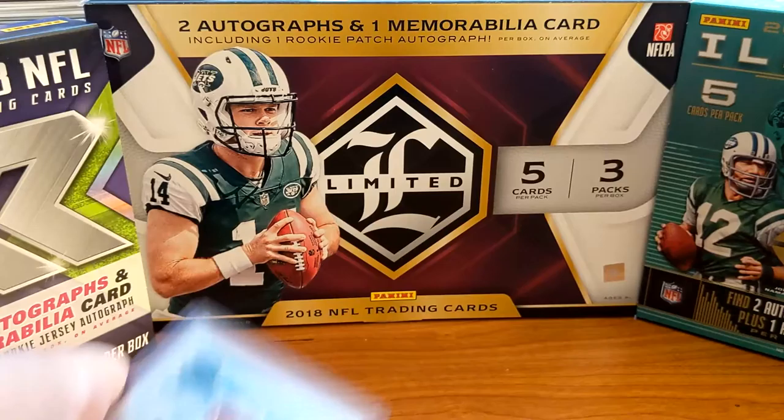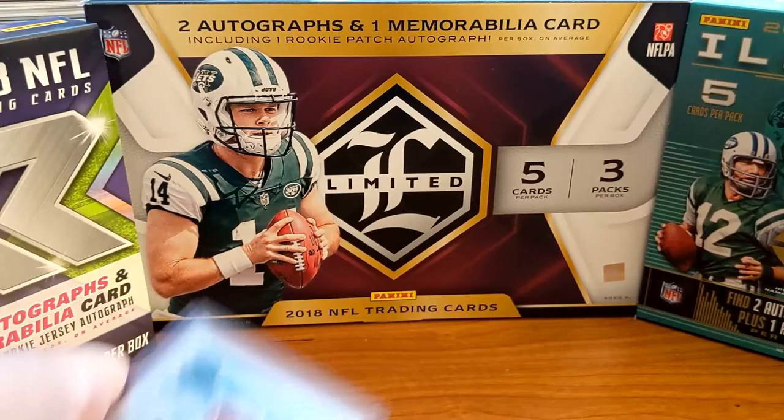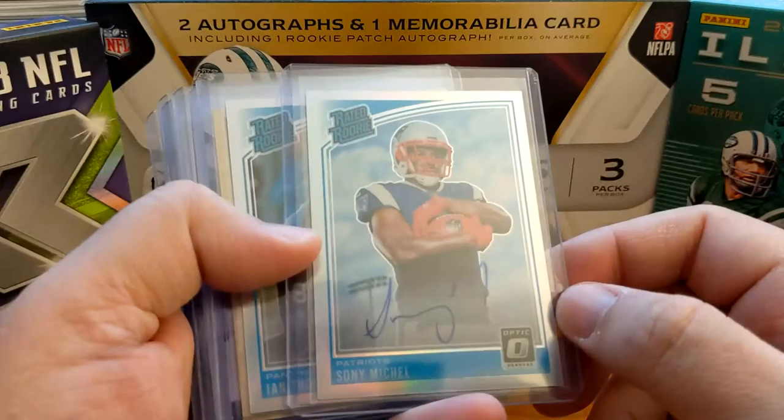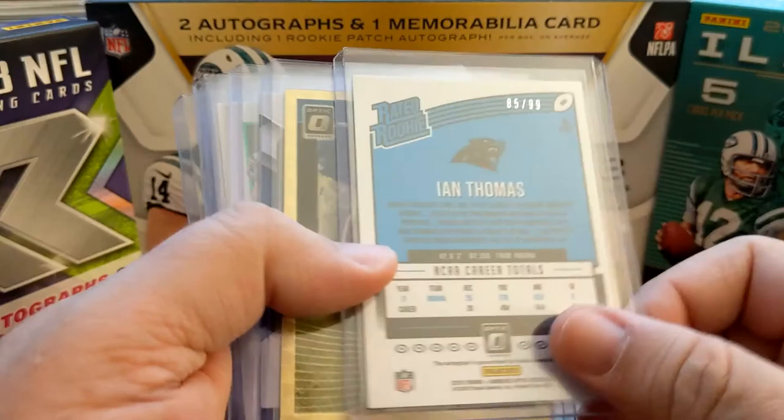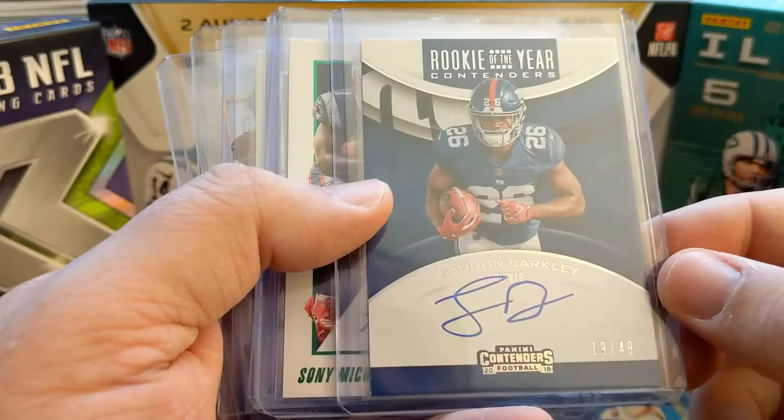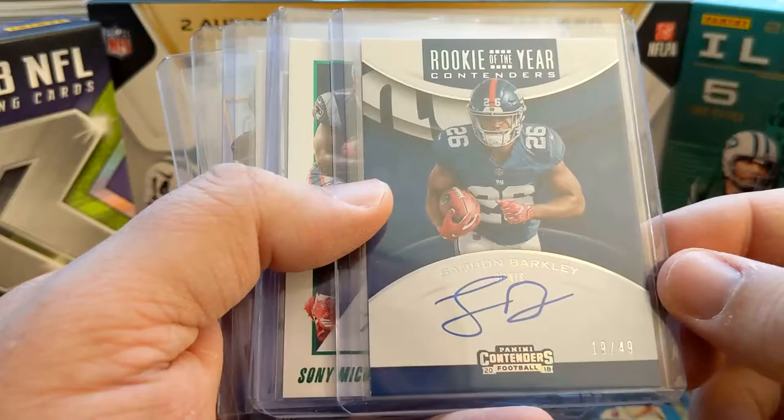Here's some good ones that I've pulled. Sony Michelle auto on card, 76 out of 99. Ian Thomas auto on card, 85 out of 99. Both out of Optic. Ray Ray McLeod gold vinyl 1 of 1 - that's pretty sweet, just pulled that a couple days ago. Out of Contenders, on card auto - Saquon rookie of the year, which he got, offensive rookie of the year, 19 out of 49. Can't beat that.